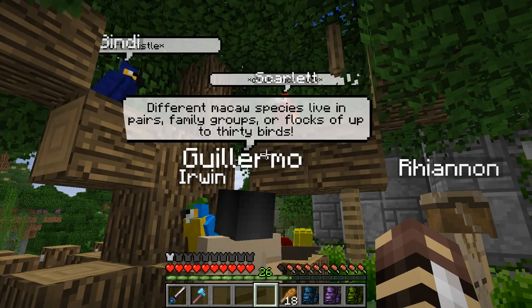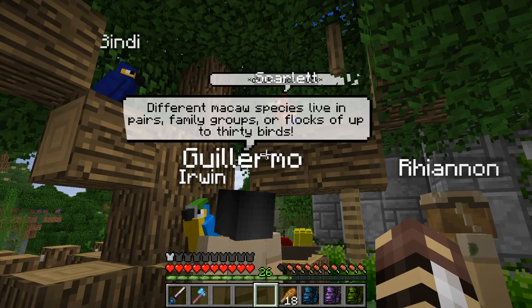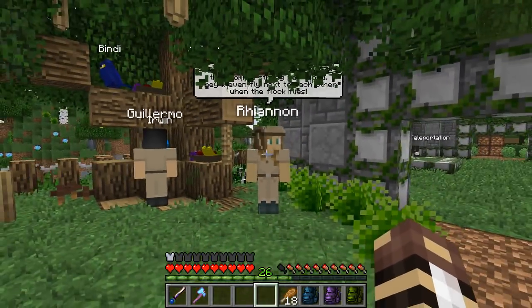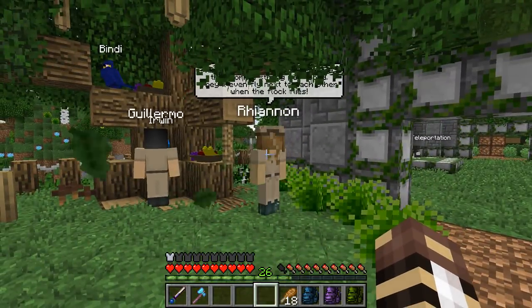Different macaw species live in pairs, family groups, or flocks of up to 30 birds. I love the animal facts! Oh no, I can't see this animal fact. Rihanna, I'm going to have to get you out from under the tree so I can actually see what she has to say to us.